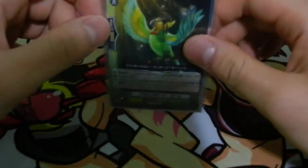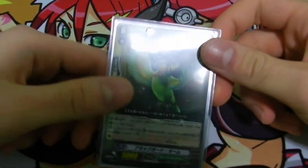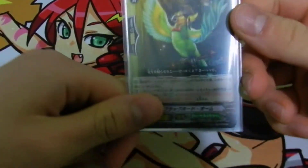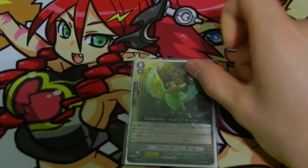Hey guys, this is Erdrich from Team FTL with a Great Nature deck profile. Now this will be post set 8, so some of the cards in here will be Japanese. These cards come out in set 8, so don't worry English players, these cards are actually really good.